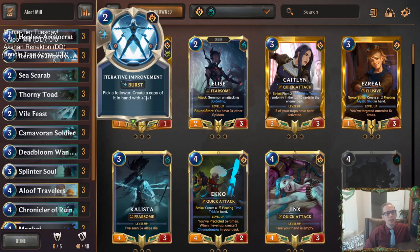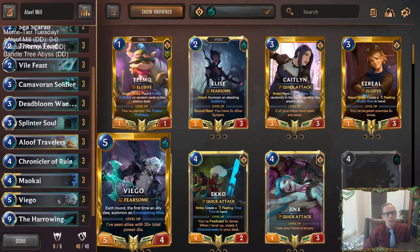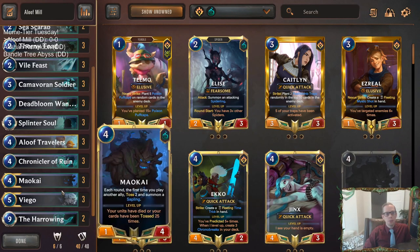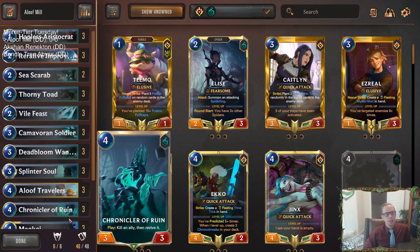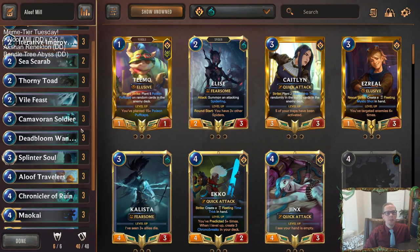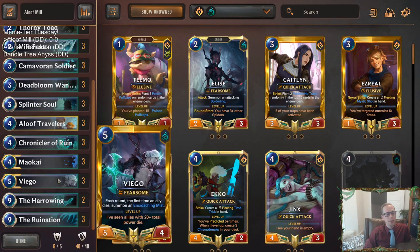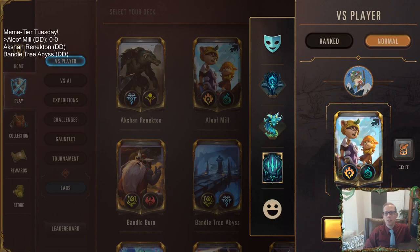We also have Iterative Improvement to copy Aloof Travelers. We have different cards that toss to help level up Maokai, plus Carnivore and Soldier with Encroaching Mist to support Viego - who's basically in here as removal bait so opponents use their removal on Viego and ignore Aloof Travelers and Maokai. Viego and Maokai work well together since Maokai makes Saplings that die and make Encroaching Mist. We're running Ruinations at the top end because we'll keep flooding the board, ruin when they go wide, then follow up with Harrowing to bring back Aloof Travelers.